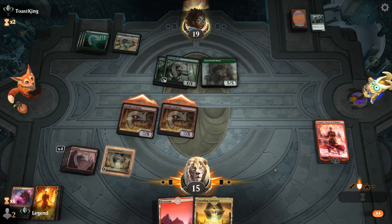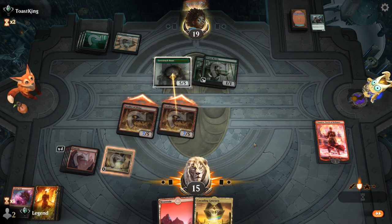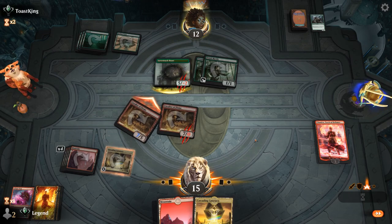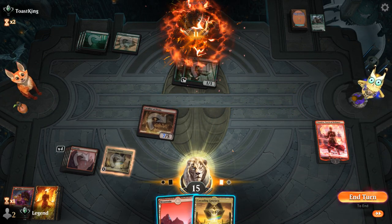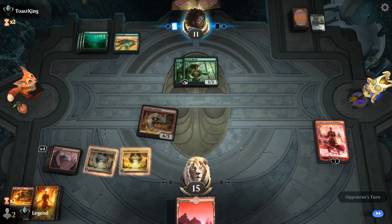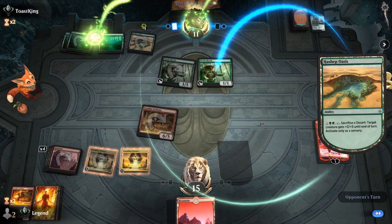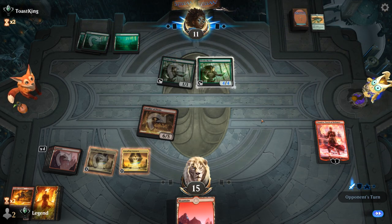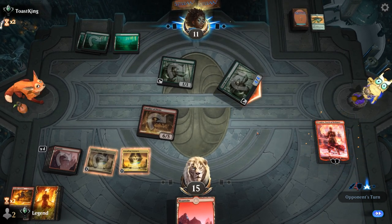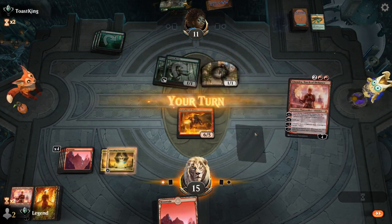They could still finish off Chandra thanks to Hashep Oasis, but as the dust settles we've got a Cavalier and a sizable mana advantage. We play out one more land and can keep the other to maybe discard to a Fable of the Mirror Breaker or another Cavalier if we draw it. We could be in a better spot assuming Chandra dies. The opponent has another large creature to block Cavalier, but they're pretty low on life. Another Lovestruck Beast — although Chandra's not bad.